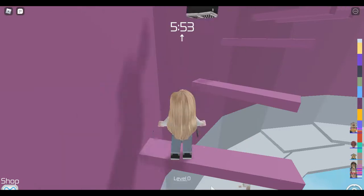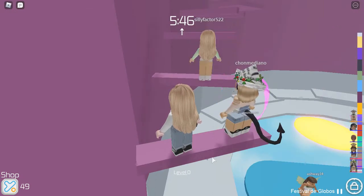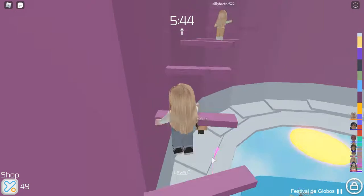Okay guys, another tip: if you're on something like this where there are steps, you need to hit the jump and forward button at the same time, and make sure to do jump first.